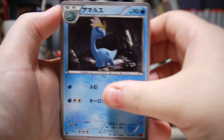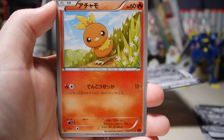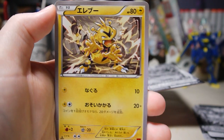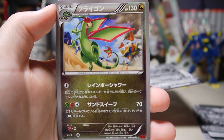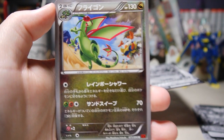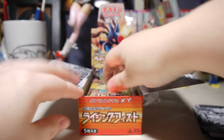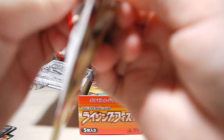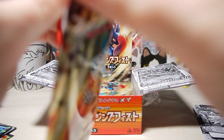Here we have Amaura, Torchic — super cute, one of my faves — Electabuzz, Battle Reporter, and Flygon. That looks really cool too. I wish Flygon were a holo, but what can you do.